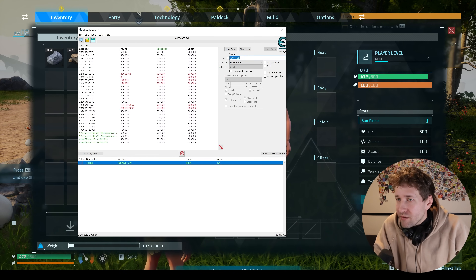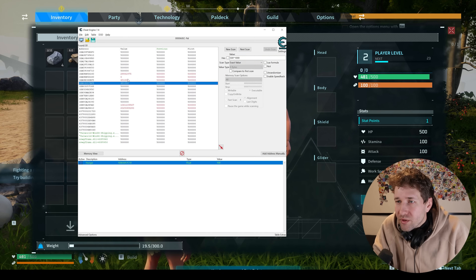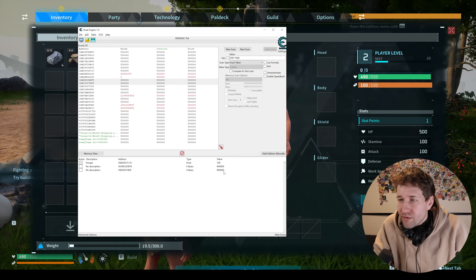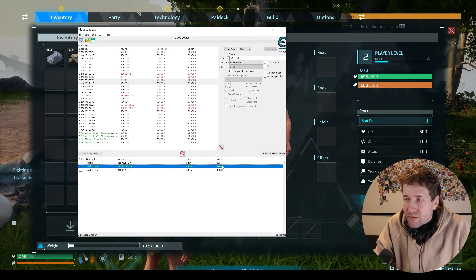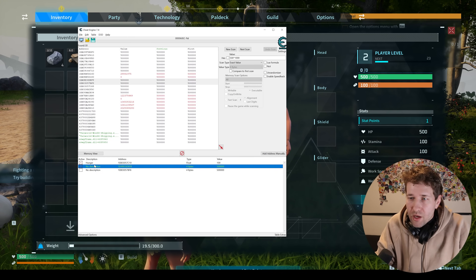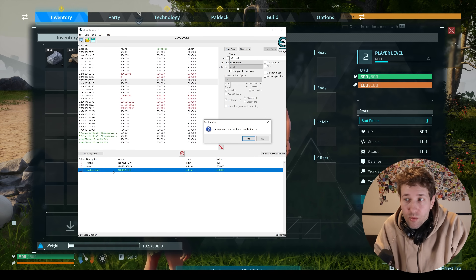Our health is now 470, so we're going to look for any value that looks like 470,000 — so around 478,000. These two are potentially our health address. We're just going to change one of them to 500,000. That seems to have worked, so we can freeze it, call this one 'health', and delete the other one.